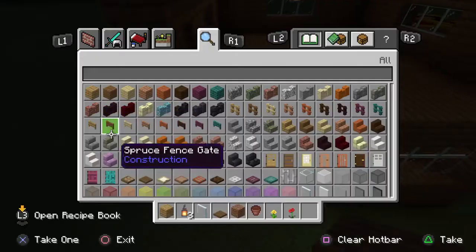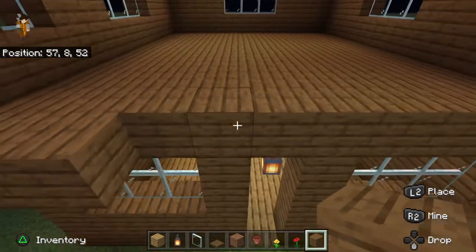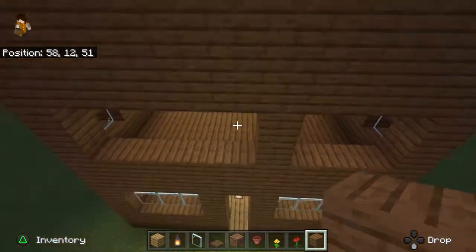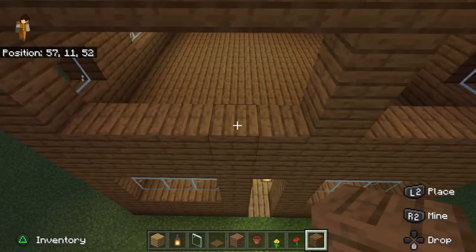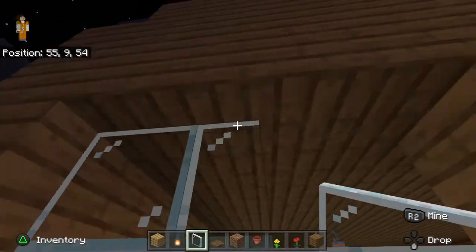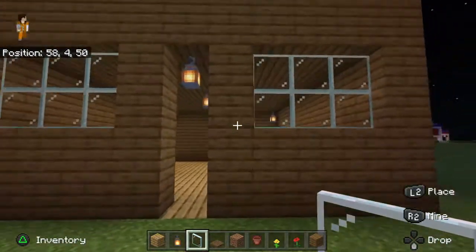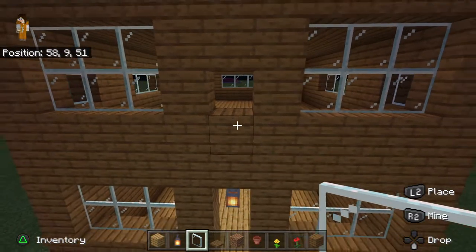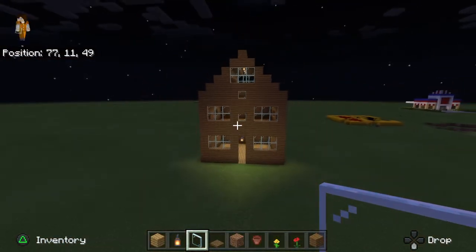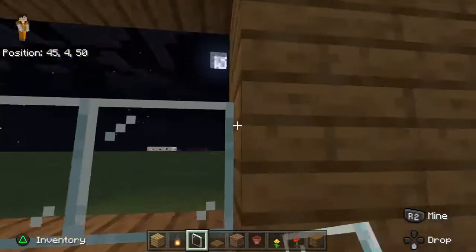Now we're just going to fill this in. I also decided to get some spruce — that is what we have been working on. I'm going to repeat the same steps that I did under there. One, two, three — just like that — for the window, to give it some pop and dazzle. This is our cozy cottage and it is looking super nice — honestly I love it. It doesn't necessarily look like a traditional cottage but it does look very cute.